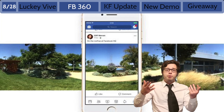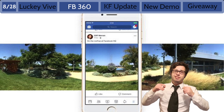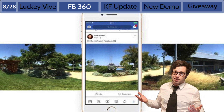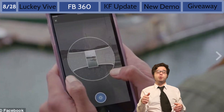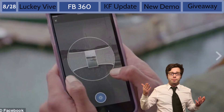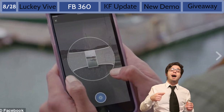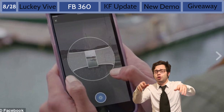Next up, a new Facebook app allows you to take 360 photos. This is the first big update to the Facebook Photos app since 2011. All you gotta do is click a little blue button, look around the room, and you're gonna be able to share and view photos in 360 degrees on your Rift headset, which should be very cool.